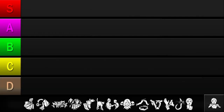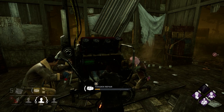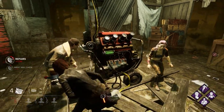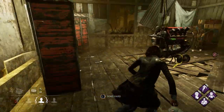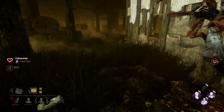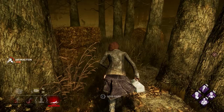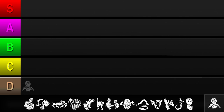Our first perk is This Is Not Happening. This makes hitting great skill checks 30% easier for injured survivors. Great skill checks can have a dramatic impact on repair and heal times, so the appeal is obvious. However, it requires you to stay injured to receive its benefit, which can be risky unless you heal yourself to 99%. It also doesn't impact any other aspects of the game besides skill checks, and players can already score great skill checks — this perk just makes them a little easier. So while it's easy to activate, it's not very versatile, only affecting repair and healing speeds. So I'll be putting it in the D tier.